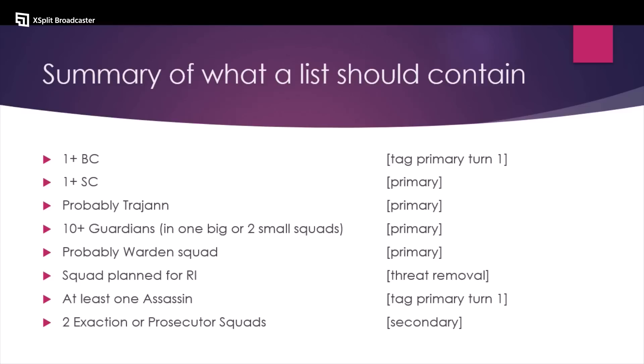You probably want a squad of Wardens, and you want to make sure you have a squad planned for Rapid Ingress — for me that's going to be a Blade Champion and five Guardians. You want to have at least one Assassin to help you tag the primary turn one. If your one Assassin is a Calidus, there are many situations where you cannot risk losing that Calidus turn one before they get off their Brain of Confusion.